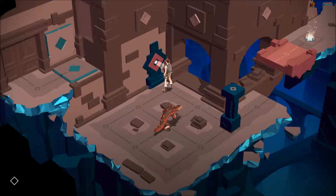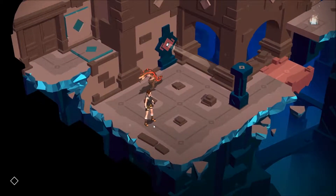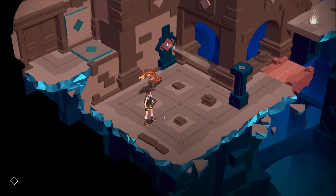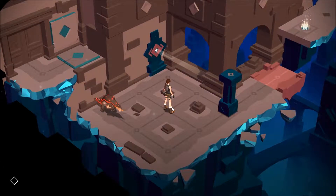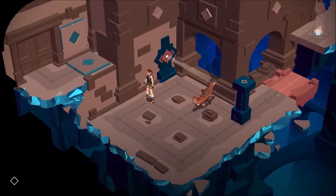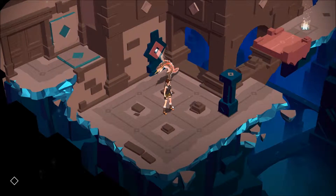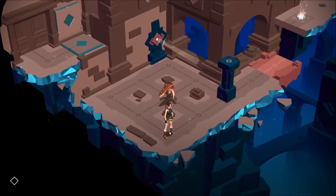We can't leave him in the middle at any point. Unless we're going to trap him in the light beam. And we didn't get an opportunity to move the pillar at the start. Therefore, we're going to have to manoeuvre the pillar while he's chasing us, while not leaving him in the centre. That's an interesting idea.